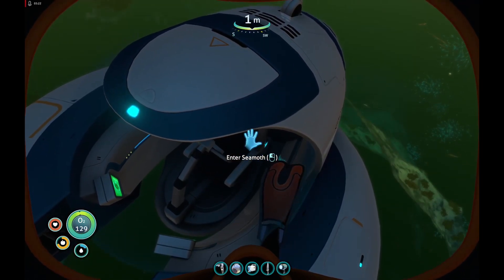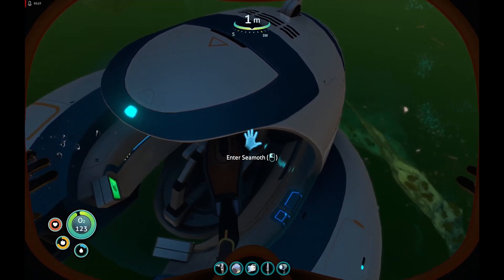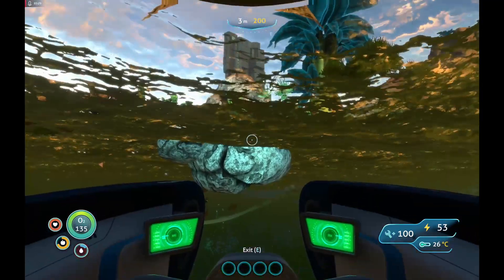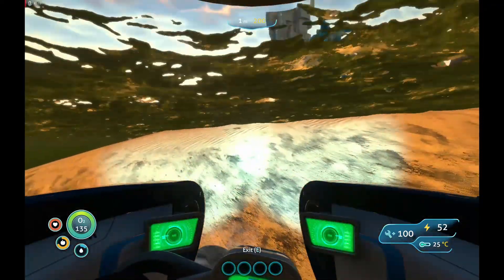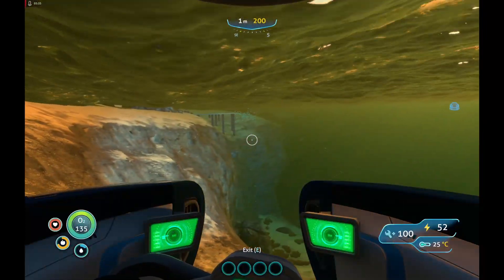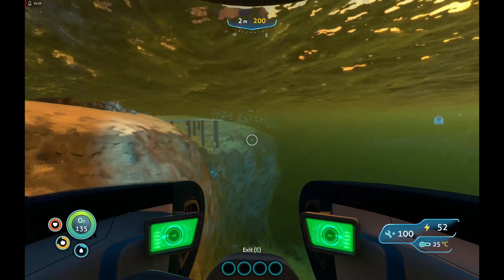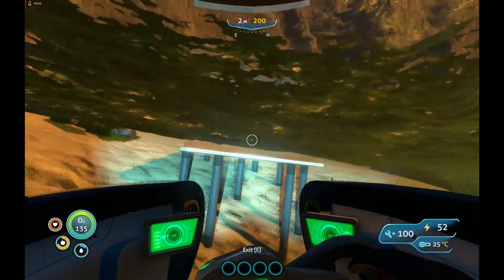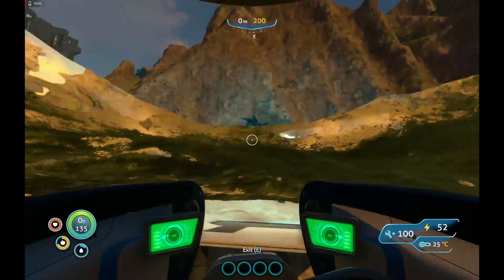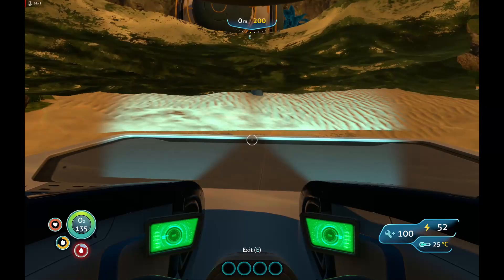The reason you have to do this is because when you're in FreeCam mode, you can't click on anything. Click on this, and just back your way out. I am out of the seashore and I have my Seamoth back — I did not have to go through the trouble of rebuilding it. I'm going to land it up on this nice platform to keep it safe and sound, and right there is where I want it.